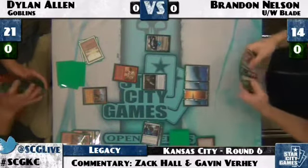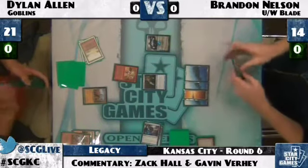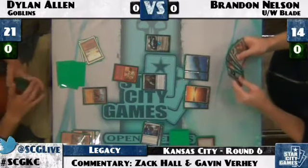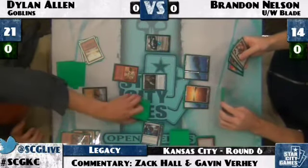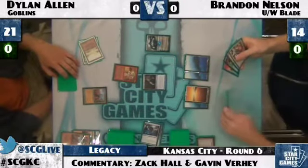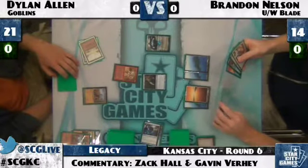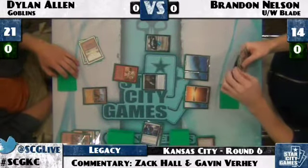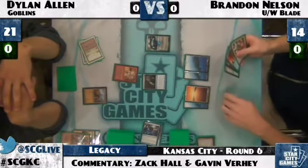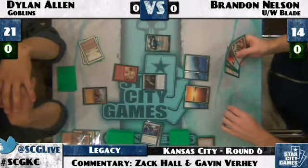Brandon draws three off Jace: another Jace, Swords to Plowshares, and what looks like a Spellstutter Sprite. Spellstutter Sprite is not that strong against Goblins, so that will be Force of Will fodder or Brainstorm fodder. Brandon spends time deciding what two cards to put back on that Jace activation, ultimately keeping Force of Will, Swords to Plowshares, and Spellstutter Sprite as Force fodder.